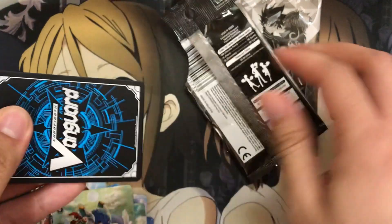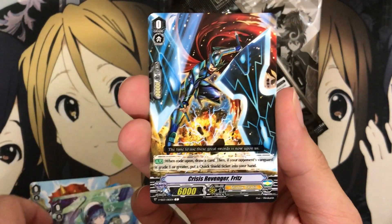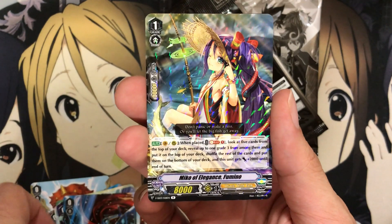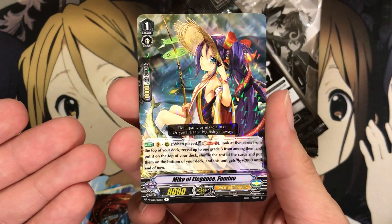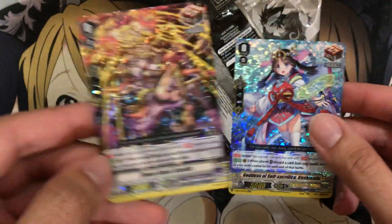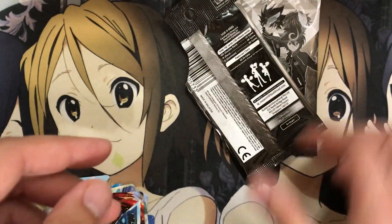Blue Wave Recruit Kosti and Crisis Revenger Fritz. We have Miko of Elegance Fuminos — I think this was even a common, not a rare. And we have a Steam Guard Castilla — another one we already pulled. I don't know if the value's that big, but it might be just because it's Gear Chronicle. Still an awesome pull.